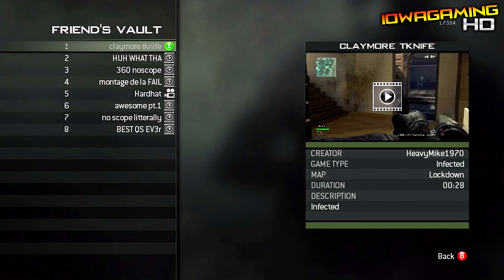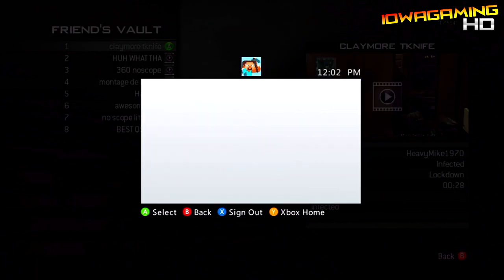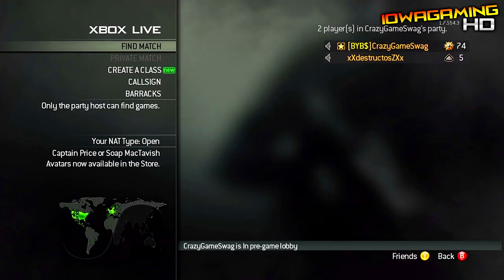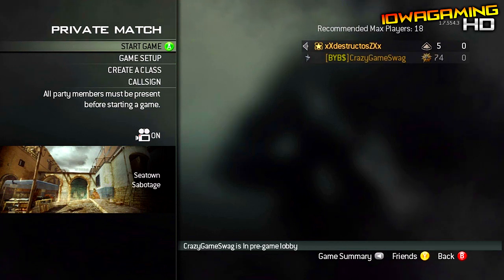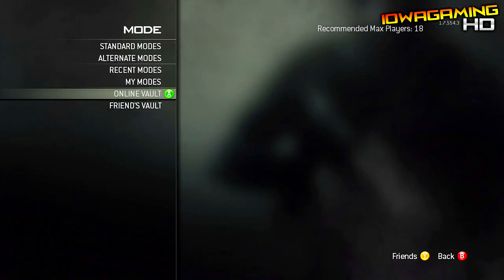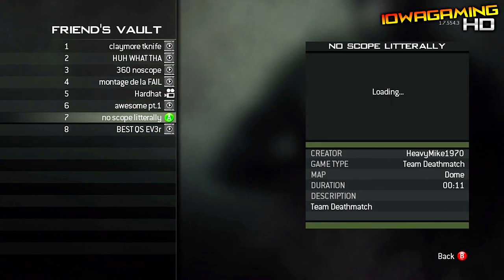So you just load up your friend's vault and sit there with all the clips in there — don't pick anything — and your friend is going to invite you, which he will do here in a couple seconds. Once he invites you he's going to make you the host, the new leader, which he does right now. Then you're going to go into private match, game setup, mode, then go to your online vault and pick that game mode. It will load successfully but it will take you to your friend's vault.